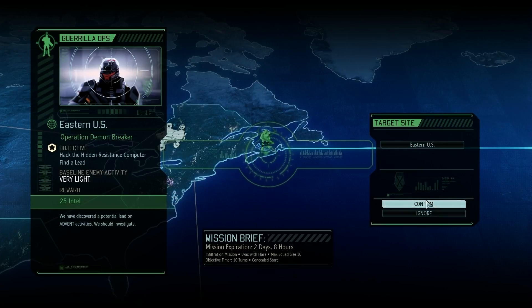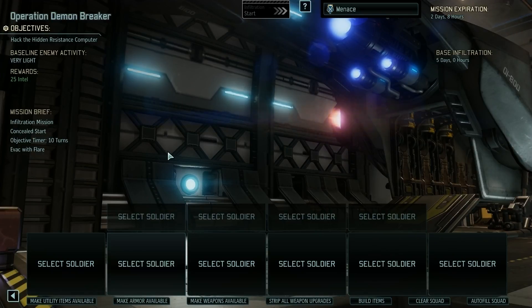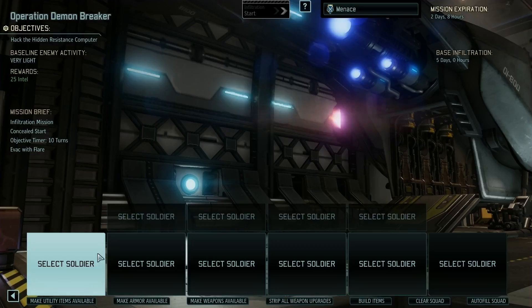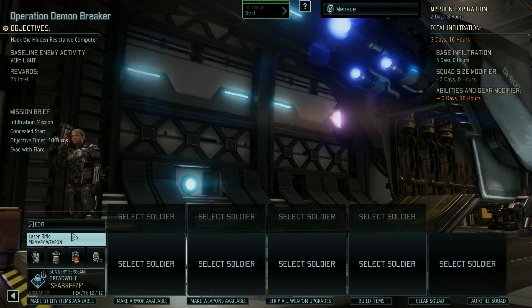Two days and eight hours to do a mission here. I want to see if I can get this with at least four people — I don't think I'll be able to but we'll try. A commenter mentioned that you can remove all the mods from other weapons to use on new weapons, and I didn't know that was a thing. I thought they were permanently on. I figured out you go to view soldier, click on a weapon, go to upgrades, and there's a 'strip all' button. The proving ground is making more silencers.